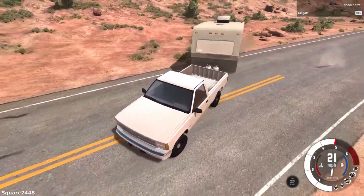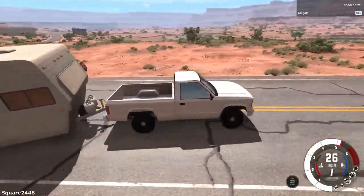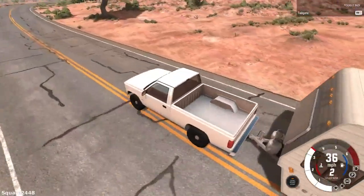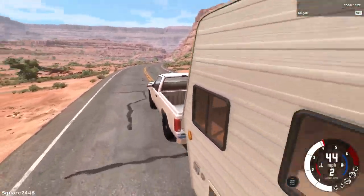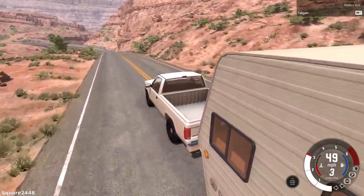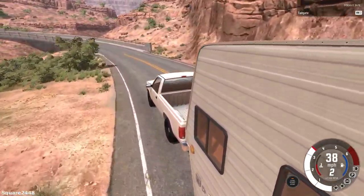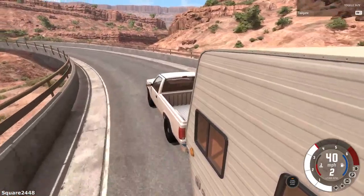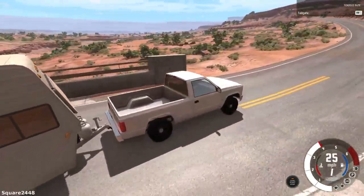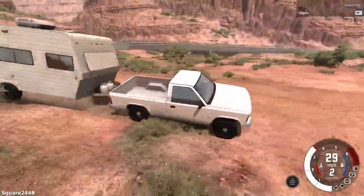We do not want the trailer to break off just yet — we want to get up to some high rates of speed and see what will happen. This actually looks like a pretty awesome setup, like camping gone wrong. We will take it slow on this turn since we already did a video with a camper on this turn before, so we won't destroy it here. But we will be taking this off-road trail to see what happens when you go off-road towing with a camper.